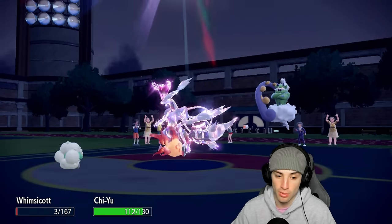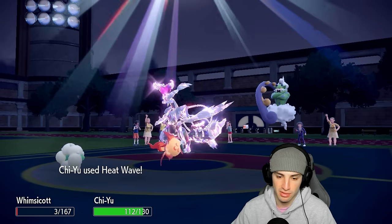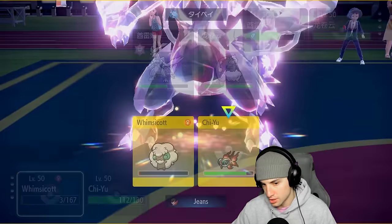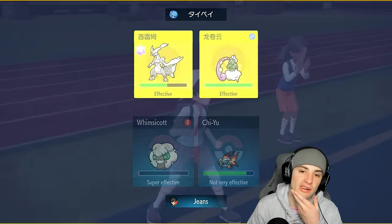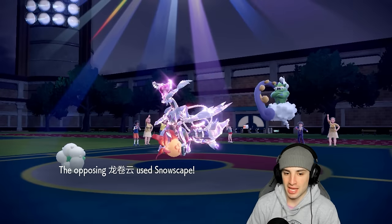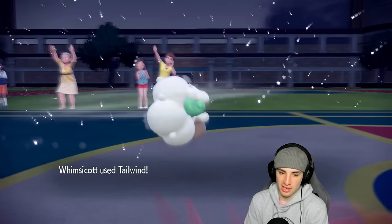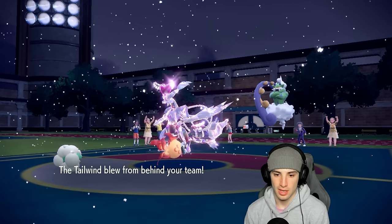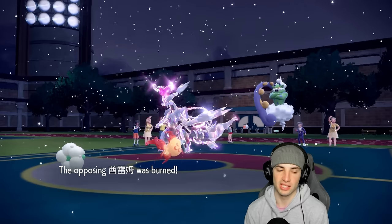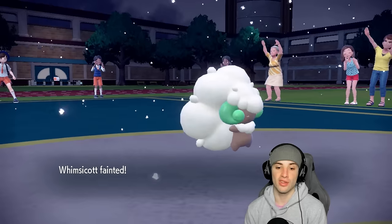Tailwind flies, Chi-Yu outspeeds, but Icy Wind comes and puts us down minus one speed. Heatwave goes out but Tornadus dodges it in the sun. I'm forced to pop Tailwind next turn, hoping Chi-Yu can outspeed with Choice Scarf even at minus one. Snowscape flies and Tailwind pops — we do outspeed. Heatwave comes out and we would have KO'd Tornadus — but we missed the last one, which was a real shame. Good to know my Chi-Yu outspeeds in Tailwind though.